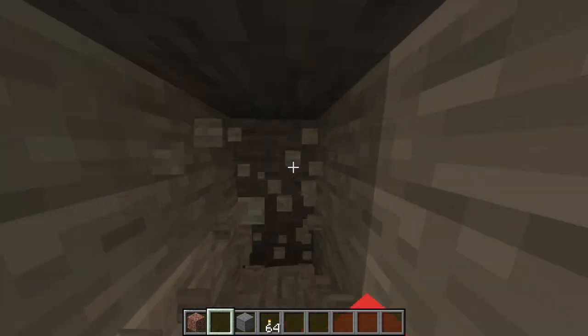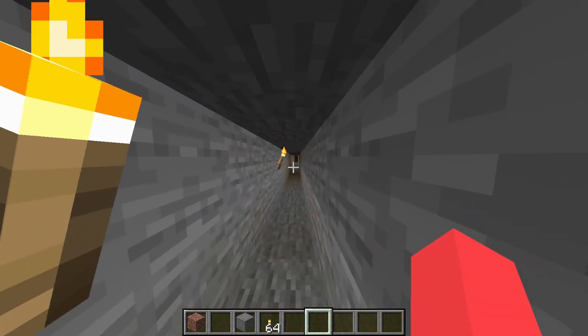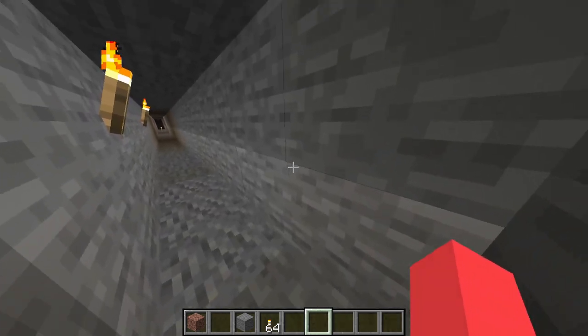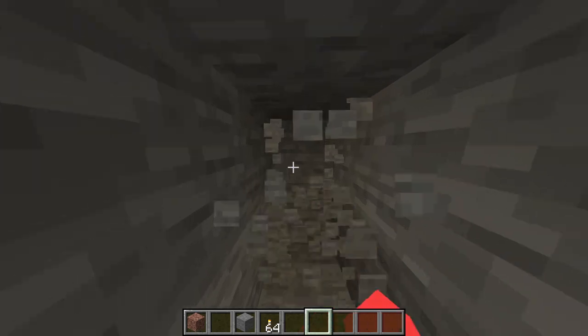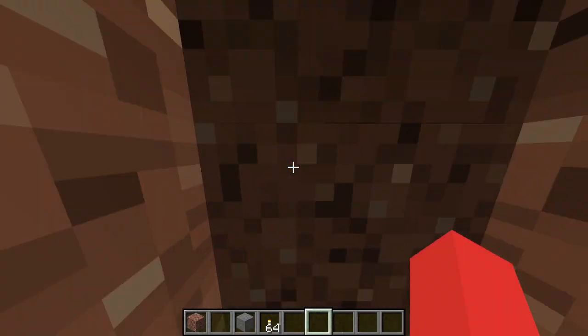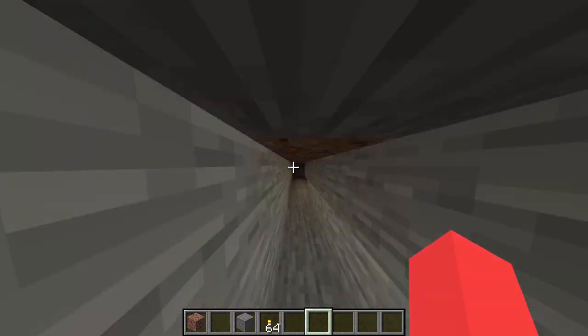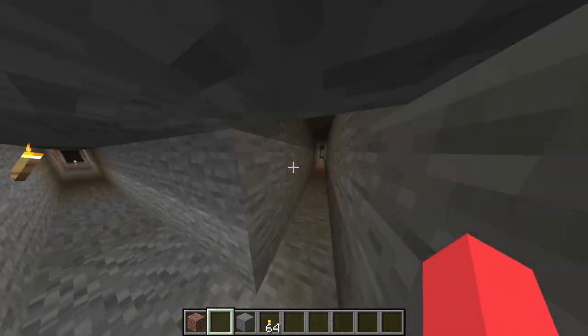We're going to do 20 on each side, which means 40 — so we're 40 by 40. We're going to do 40 out here, which is technically... yeah, you know. That should be alright. Maybe one block too much, but you're just going to do this on both sides here. Now you have the schematics.